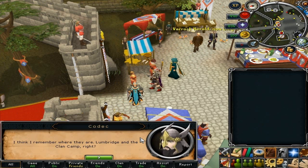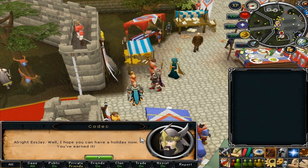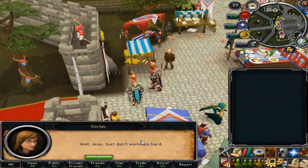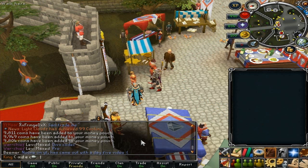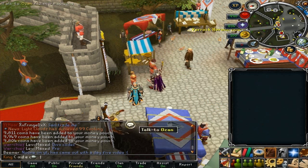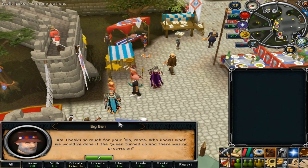Once you've finished, you come back and talk to SJ and she'll talk to you, and then you talk to Big Ben and you'll get your two cosmetic rewards. They don't have any stats. It's basically a crown and a scepter. I guess they look pretty cool — some people like that kind of cosmetic stuff.